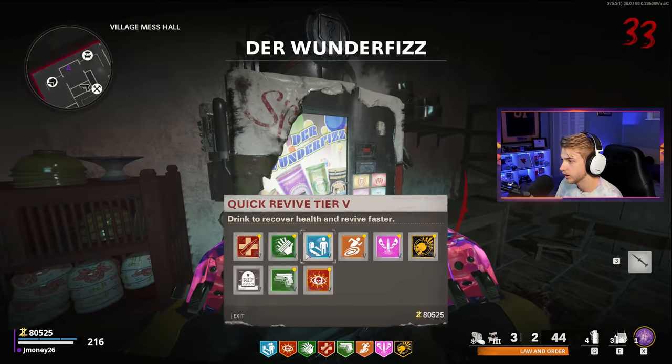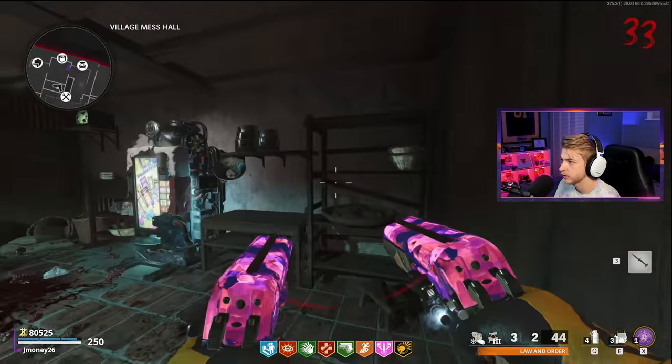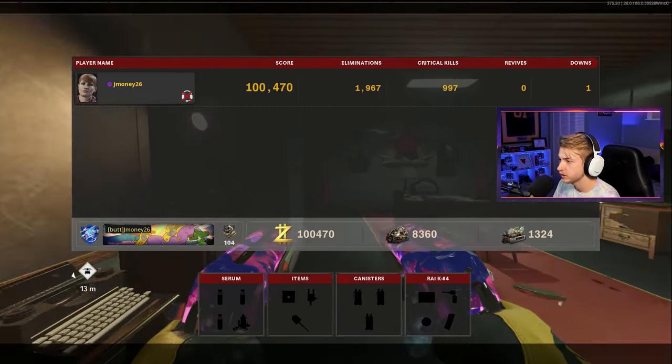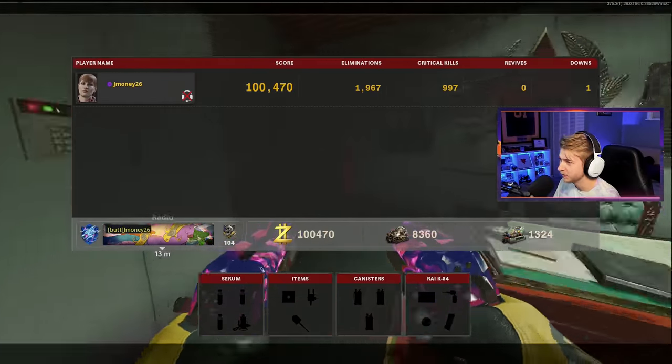We have everything - let's double check. Everything but tombstone. Might as well get tombstone over here. We're almost a thousand crits behind our normal kills. This is bad. This is real bad.